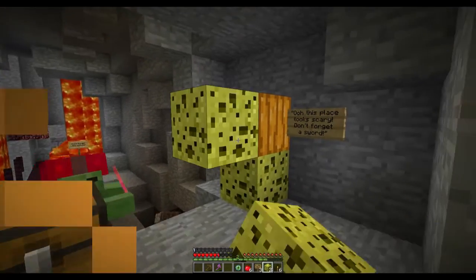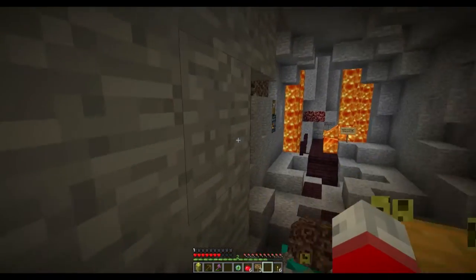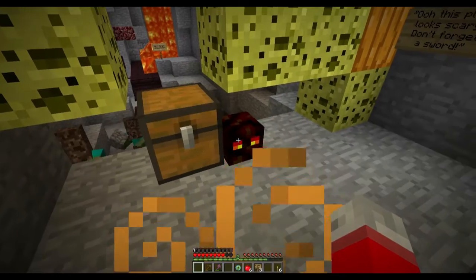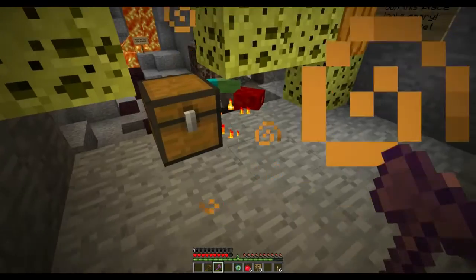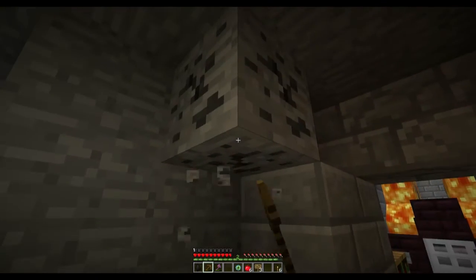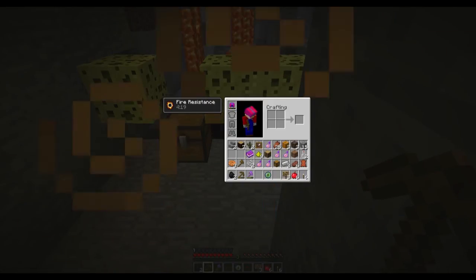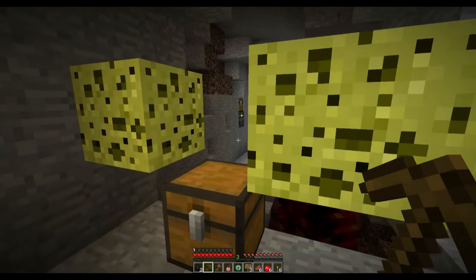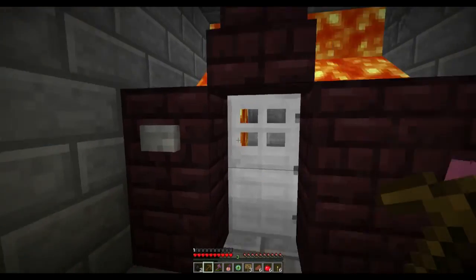My sword disappeared again. Get away, little boy! Villager, you do not want to be over here. Coal! Coal is excellent. Let's put these here. There's the spawner way over there. Not quite ready for that spawner yet.